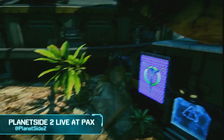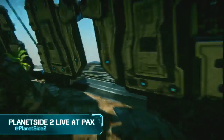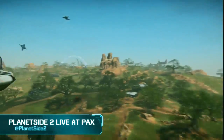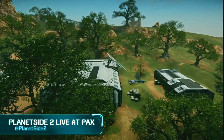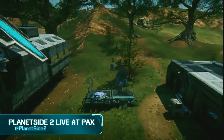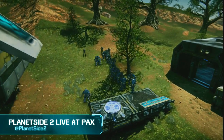It looks like they're doing a max crash jump at Alton B. Let's take the camera out to Alton B. There was a strategy in Planetside 1 called the max crash. The purpose of the max crash — watch this — this is a jump pad right here.